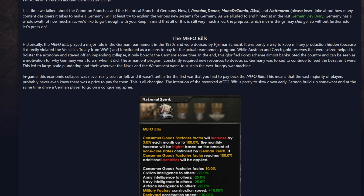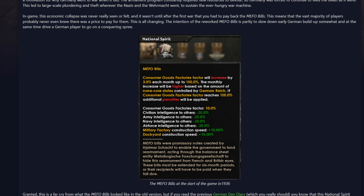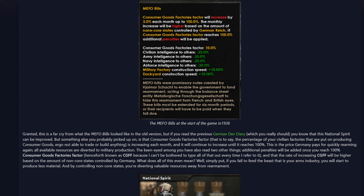First off, the Mefo Bills. So currently in Hearts of Iron 4, the Mefo Bills are a buff and a debuff. The changes kind of happen a little bit automatically — there isn't really a whole lot of micro you can do for it. It's basically just down to timing when you take over Austria and do Sudeten and things like that. It looks like we are getting some changes and focuses that we might actually be able to take to change this.